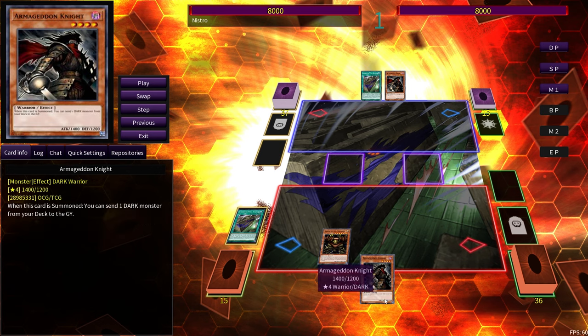Armageddon Knight is now, I believe, a staple. I don't think there's any debate to that. The discard should be in your list now that Dark Guardian can summon itself out from Graveyard and can reuse some of the banished materials. I think Armageddon Knight having the option to pivot between Zephyros, Distrudo, and Dark Guardian — I see it as a staple.